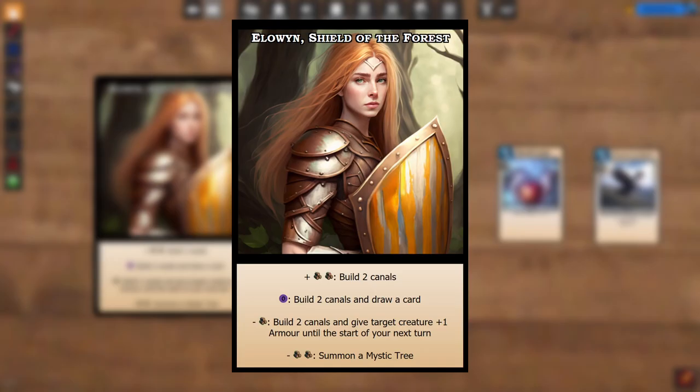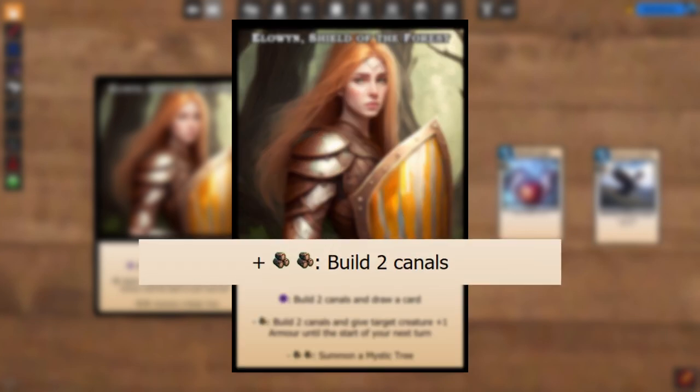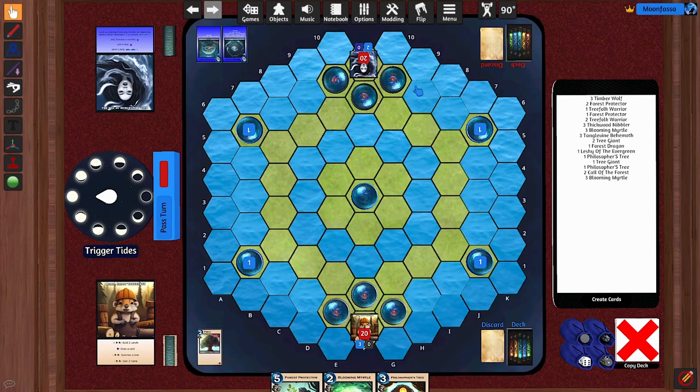Alchemancers are the big jumbo cards you start the game with — these are your primary way of gaining conduit as a resource. Once per turn, you can activate one of these four abilities. You'll gain or lose conduit resources on the left side of the colon depending on the ability you pick, and then resolve the text on the right side. Most Alchemancers will have a first ability that says 'build two canals,' and canals are your primary way to gain mana as a resource.